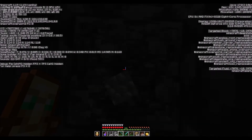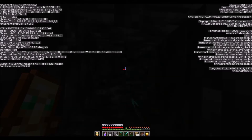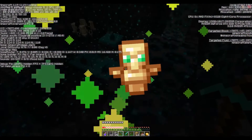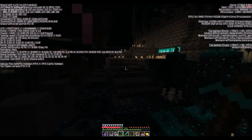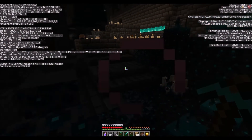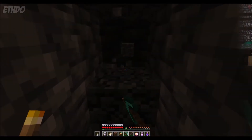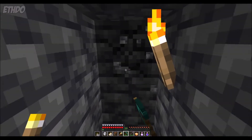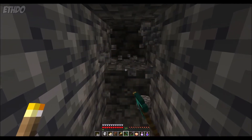Speaking of which, the level you'll find ancient cities at is Y-52. You should be careful, however, as Y-52 refers to the floor level of the cities and doesn't consider the space above. The cities are found at the bottom of large caves in the deep dark biome. This means that if you were to dig straight down, you'll almost certainly fall into the cave well before Y-52. As a way of avoiding this, once you get down to around Y-10, you should start strip mining and explore any cave you find, especially if it's a deep dark biome. This is much safer, as you'll likely come across the cave entrance from the side rather than from above.